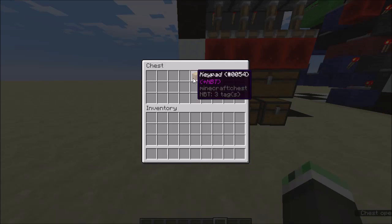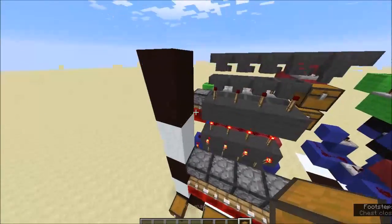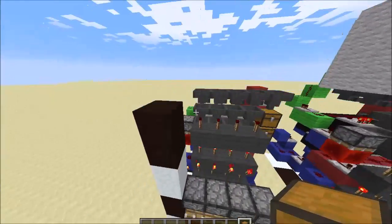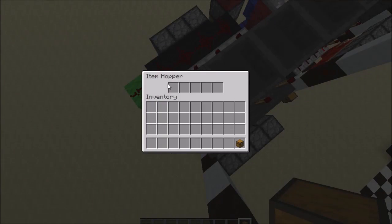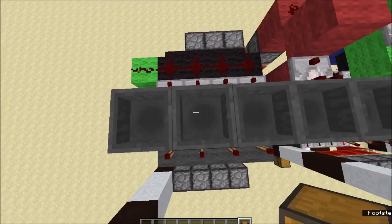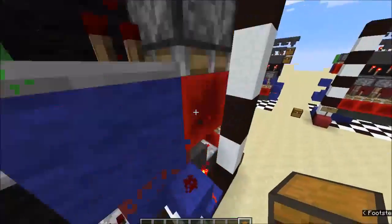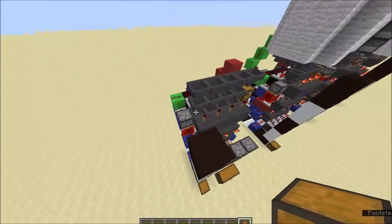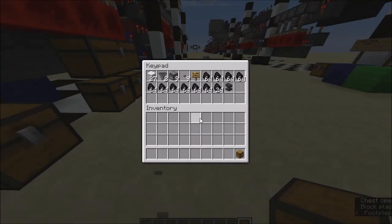The last thing we're going to build is the keypad, and this is going to go outside our footprint. So technically the lock itself is done now — if you were to throw the items in the correct order into this, then it would activate. Not counting the fact that we haven't actually set up a code yet, but we'll do that after the keypad. These are the resources you're going to need — just lots of junk items basically, you can use whatever.